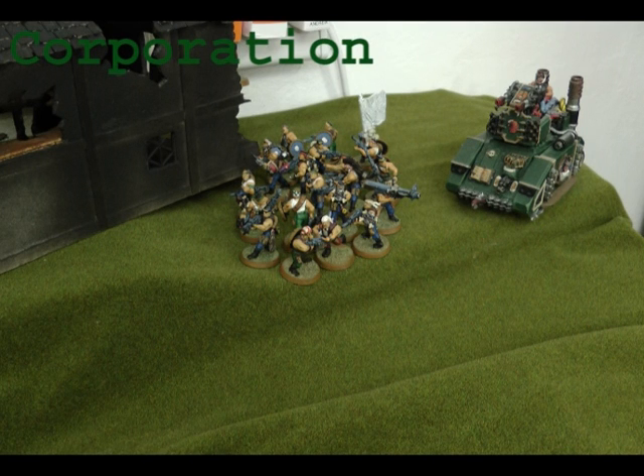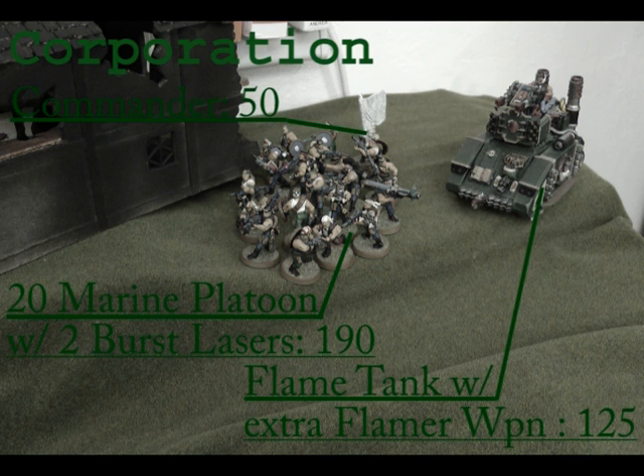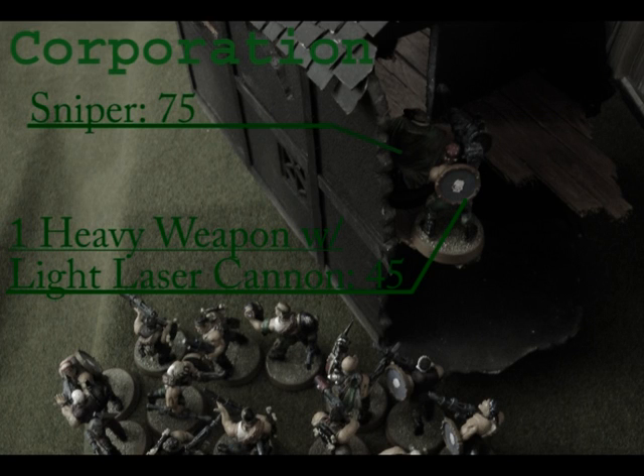Here we have the Corporation. We have a standard 20-man unit. Behind that you see a big white banner, which is essentially the commander, because really all they do is leadership. To the right of that you have a flame tank with two flamers sticking out of it. That's not all the points — hidden in the building, just inside their deployment zone, is a sniper and a heavy weapon unit with a light laser cannon. The sniper set up there because everyone forgot he could set up somewhere else, so he ended up moving on his first turn, which was a waste of time.